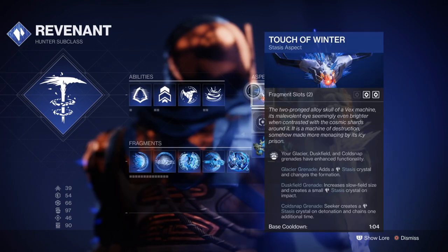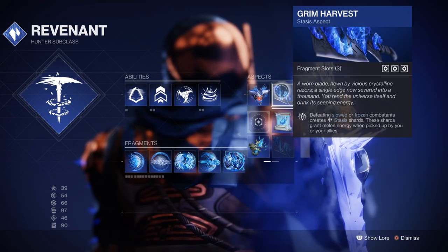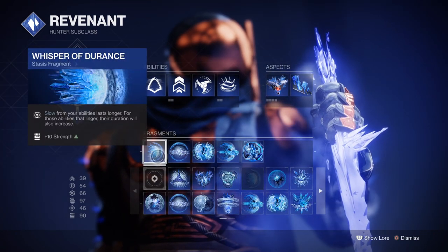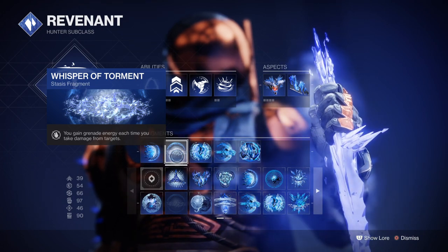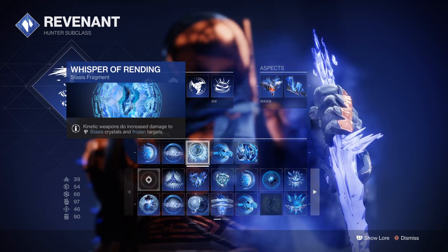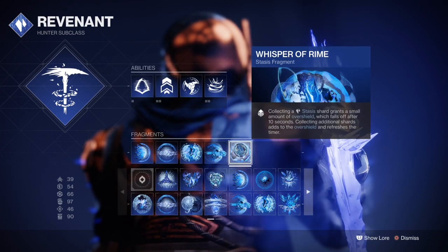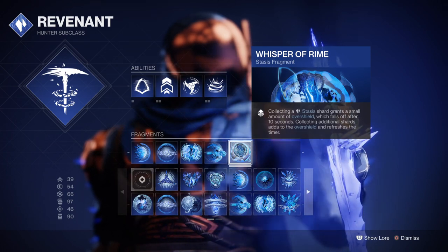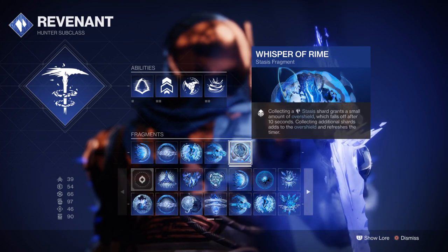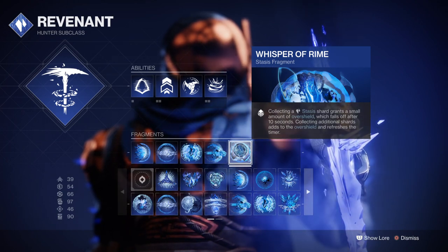From here you'll want to have both the Touch of Winter and Grim Harvest aspects, as you'll want to collect as many Stasis shards as possible for both personal defence and faster melee regeneration. Next you'll want Whisper of Durance for increased slow and freeze time on combatants, Whisper of Torment for gaining back grenade energy while being damaged, Whisper of Rending for increased kinetic damage against frozen combatants, Whisper of Conduction for making Stasis shards track to you when nearby, and lastly Whisper of Rime which grants you an overshield upon shards collected. What you get is a build designed around ensnaring combatants with your grenades, getting an extra 42.5% bonus damage on targets, creating shards that grant melee energy, and also granting you an overshield from doing this.